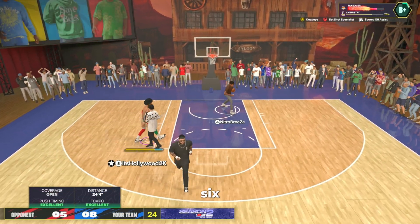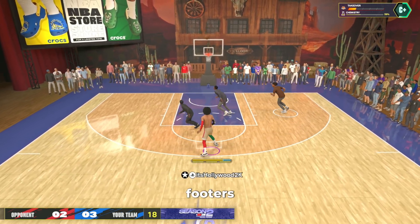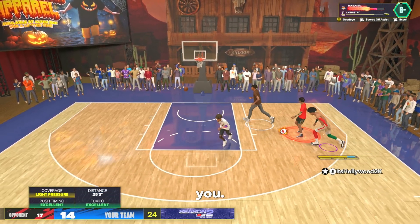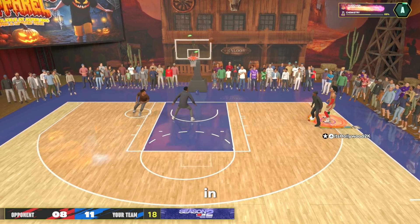Those guys that are 6'7 or 6'8 can't contest you. Yes, those 6'10, 6'11, and seven-footers can contest you, but they don't get high enough perimeter defense to get the Challenger badge to actually contest you. That's why shooting on this build feels so much better than any other build in the game.